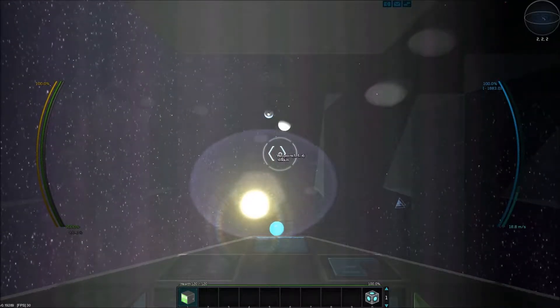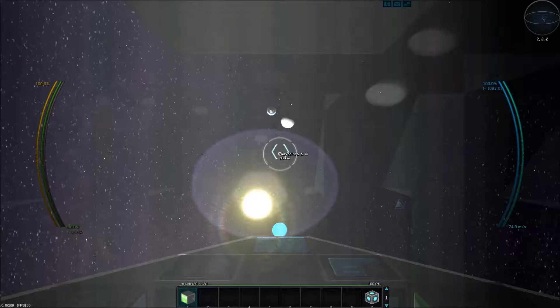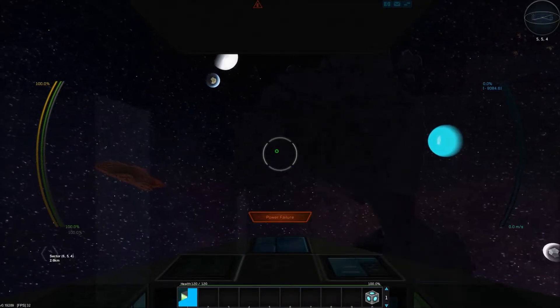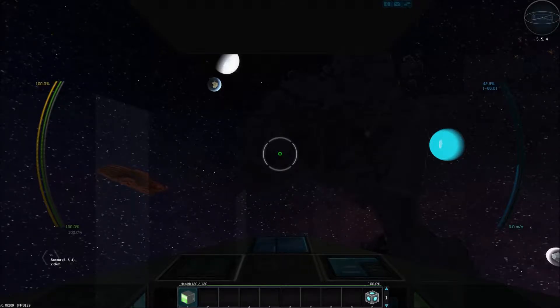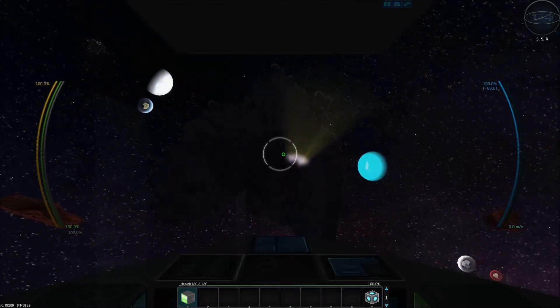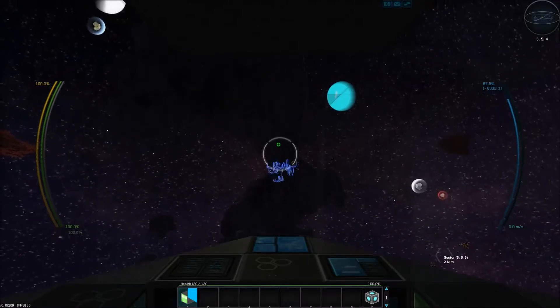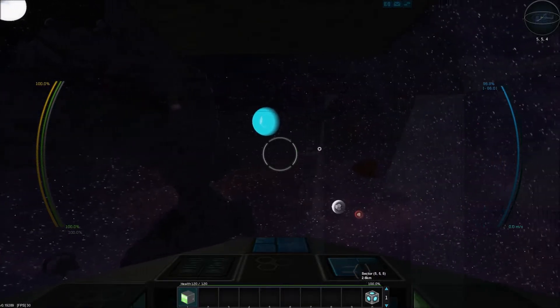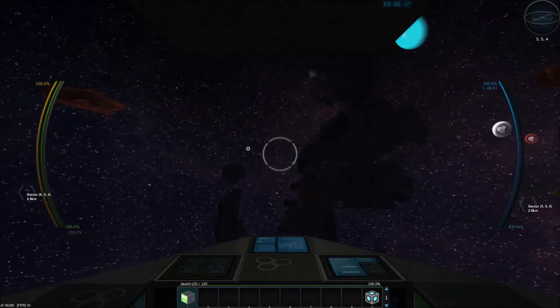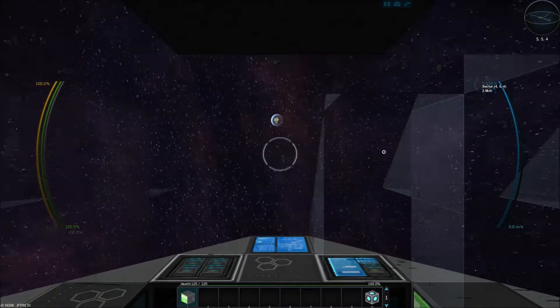We want to find some asteroids so we can harvest materials and get some stuff. You used to be able to harvest space stations but every time I've been to one it seems overrun by pirates and I just get destroyed really fast. We've got our course - let's head out. Hopefully we are not defeated. Oh no - power failure! I'm gonna have to put some more power on this ship.